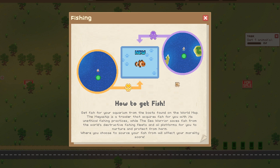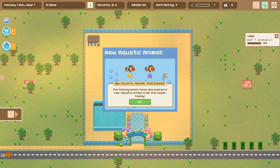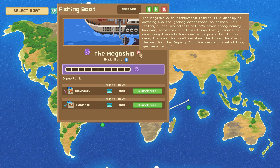So you have to decide: do you want to get your fish from good or evil sources? Having worked as a clerk at a pet store when I was a teenager — holy moly, if you care about fish, do your research about where they're coming from! Where you choose to source your fish will affect our morality score. The fishing boats discover a new animal from the ocean, and that's how they actually discover it. The Mega Ship is an international trawler — amazing at catching fish and ignoring international boundaries. It sometimes catches protected species.